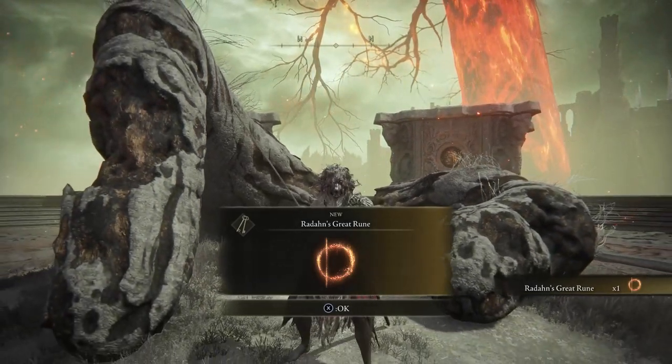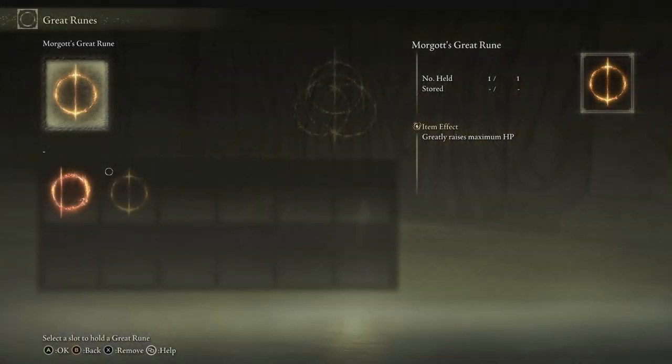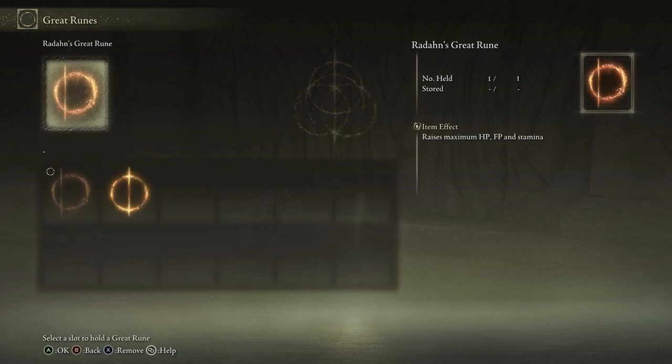And you do this at a Sight of Grace. So head over to one and go to Great Runes and you can select which one you want to have active. Right now you can see I only have two of them because I only recently figured out how this actually works. But you can see the difference between these two: one greatly raises my maximum HP, whereas the other raises maximum HP, FP, and stamina. I decided to use Radon's one instead.